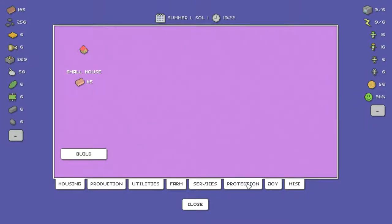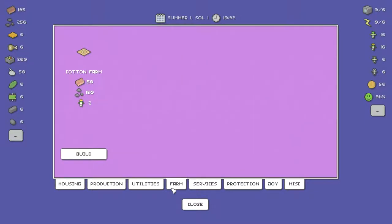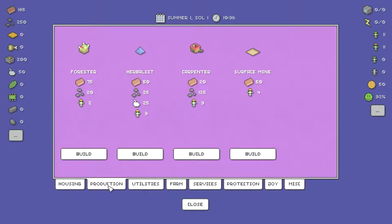There's protection, joy, cherry blossom, road — services: a clinic, a police outpost, and a tiny laboratory. Also a cotton farm, rain collector, and a surface mine. I guess I need a carpenter before I can do a house maybe.